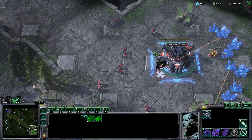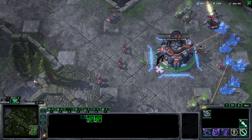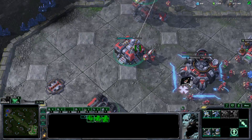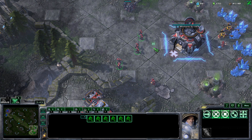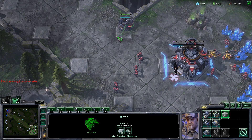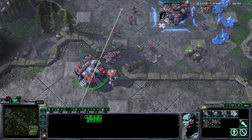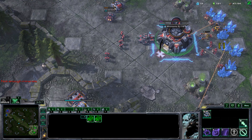Whenever the orbital from the expansion is about to finish, you can start making supply depots one after the other. Now land the factory on the reactor and start making Widow Mines. When the siege tank pops, be mindful of where you're going to position it — that's very important.